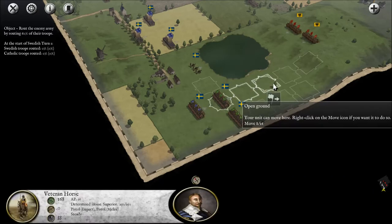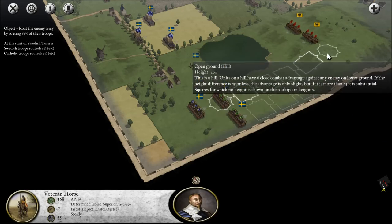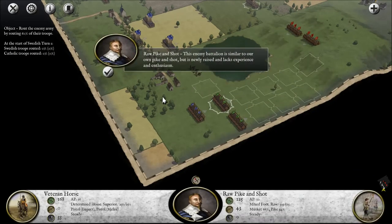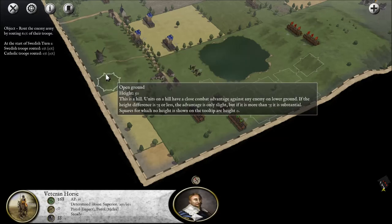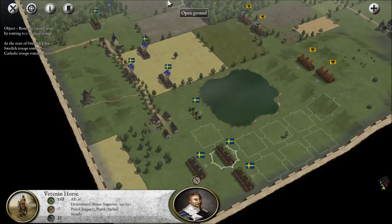Terrain types visible include open ground, hill, water — I'm guessing you can't go in water — disorders mountain for foot. Height 100, height 200 — that's where that 75 comes in. There's also raw pike and shot — this enemy unit is newly raised and lacks experience and enthusiasm, so it appears to be not very good. That number — raw 515 — is probably the number of men, that's my guess.